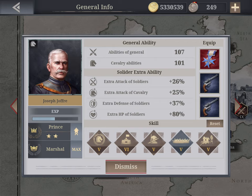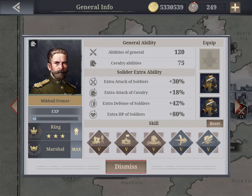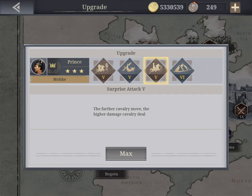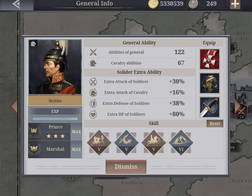Skill resets are not as important as in other EasyTech games, but they still cost a lot to reset. Other good golden cavalry generals I have are Frunze — useful in one of the History Mode missions — and Moltke, who you can buy with medals at a reasonable price, though he only has four skills and his maximum level is Prince.